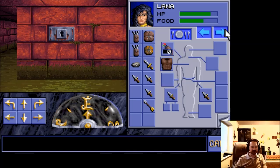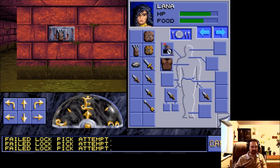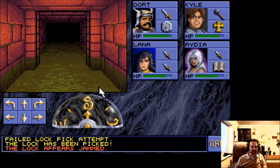We've got this scroll right here — oh, we have a lockpick! Failed lockpick attempt. The lock appears to be jammed, but if you keep clicking on it, it might work, and it did. Good thing it didn't break our tools. We've opened up the door with lockpicks. Having a rogue paid off — I have been validated.